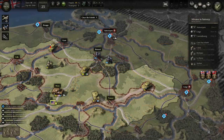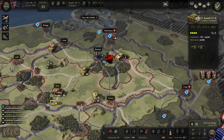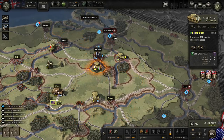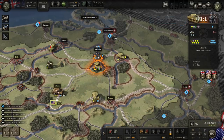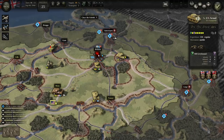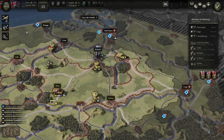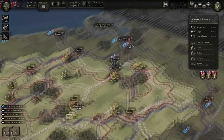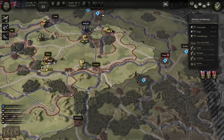What do we take first? Antwerp — you're supposed to take it by turn seven, and that's not going to happen. But obviously the priority is to take Antwerp first. We've turned the position at Brussels and we'll be advancing on Antwerp directly in the next turn.